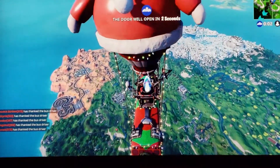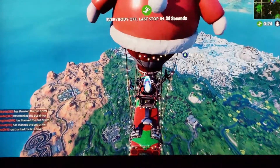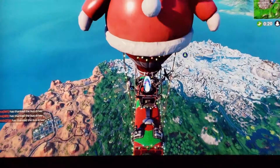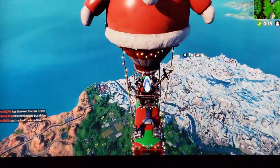If you just want to kind of hang out and explore, the A button is available to jump off. You don't necessarily want to jump off right away — that's where a lot of people land in the same spot and a lot of people die very quickly.